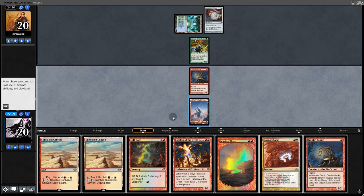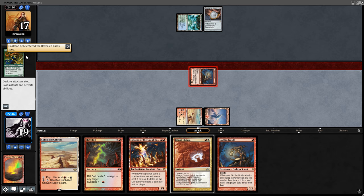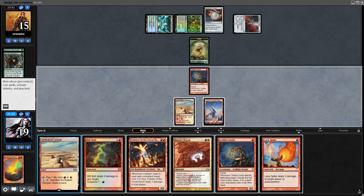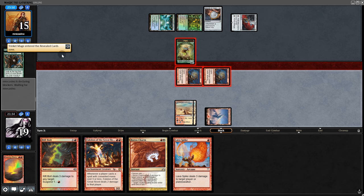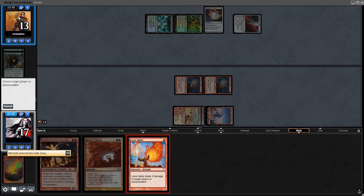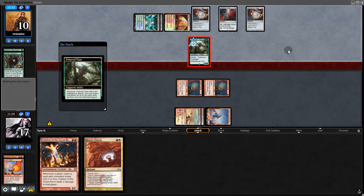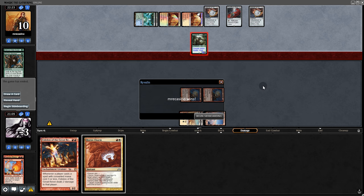It is Amulet Titan. Back on our turn we go with Searing Blaze, swing for 2. They probably hit a land — no, that artifact thing. Another token and Ancient Stirrings grabbing another Amulet. This could end poorly. Goblin Guide, swing for 4 — Trinket Mage on top. We've gotten lucky with no lands off Goblin Guide so far. We might as well suspend Lava Spike. Second Amulet gives them a nut load of mana. Titan comes out. We're in for it — they most likely have lethal. We just don't have Deflecting Palm when we need it. Game 2.